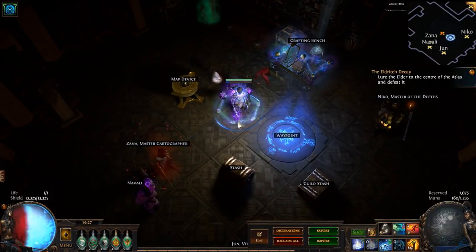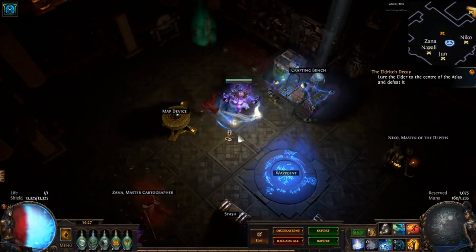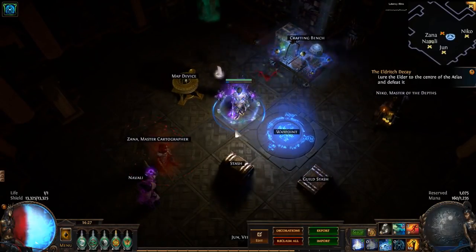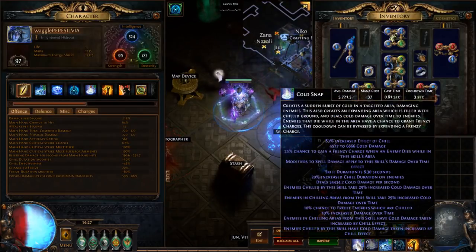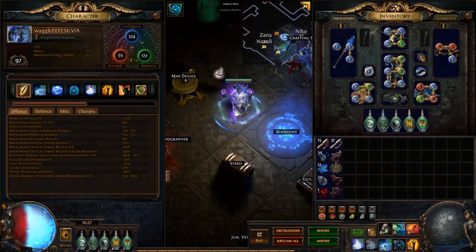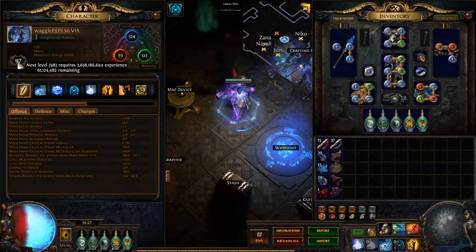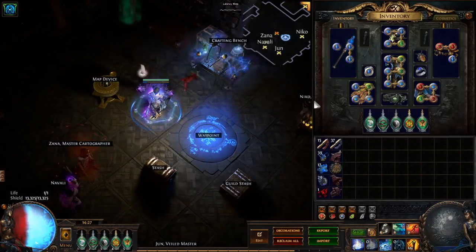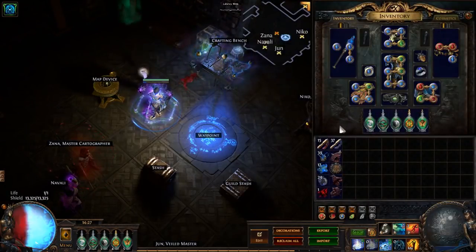Alright, Vortex and Cold Snap Occultist build overview, let's go. This video is basically an overview of the Vortex — mostly Vortex, also some Cold Snap — Occultist that I've been playing in the Hardcore Betrayal league. I am currently at level 97. I'm going to be going over what I've done with the build, my choices on gear, what I've found to be best, and my thoughts behind all the choices I've made.